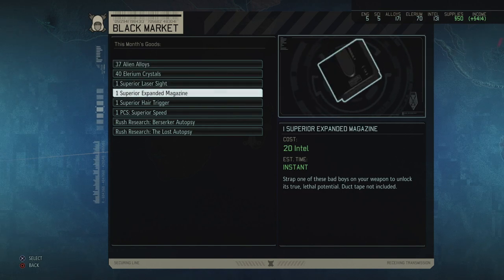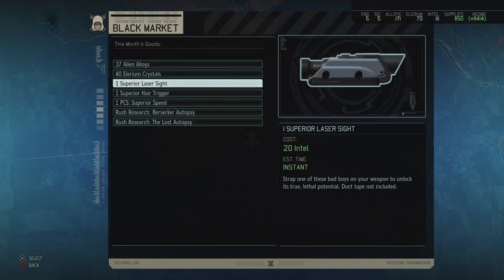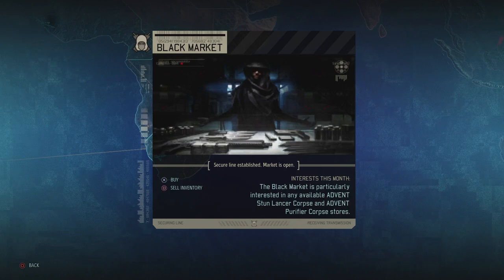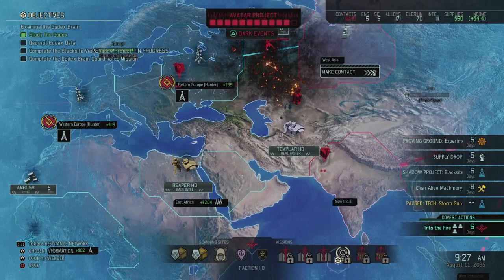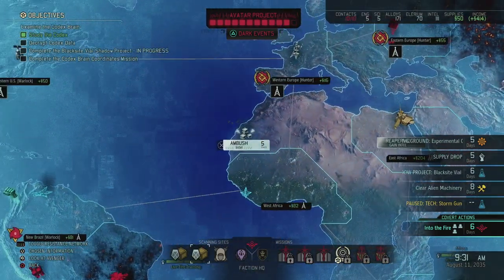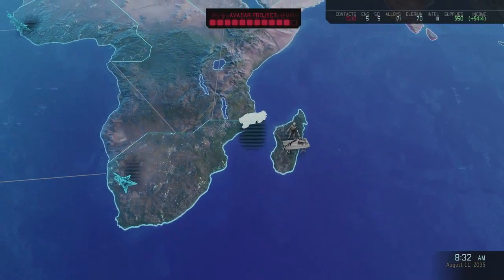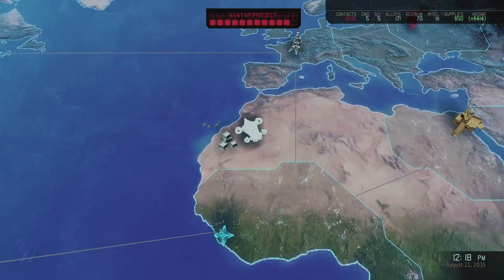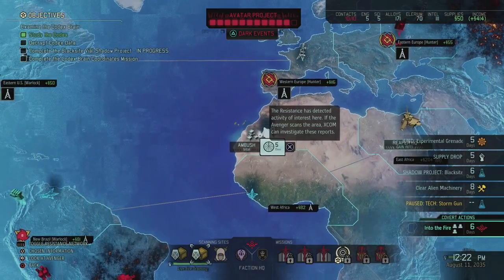There's an expanded magazine at the black market - I really need that. I'm going to use that on Erica because she just needs it. We still have over 100 intel which is good. I'll grab some extra intel from the ambush opportunity. Our income has dropped significantly because of the Warlock - it's only 414 now.